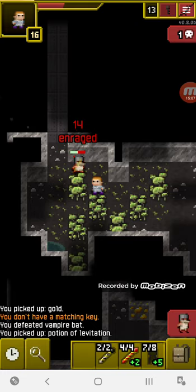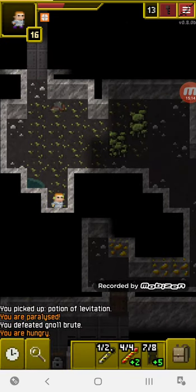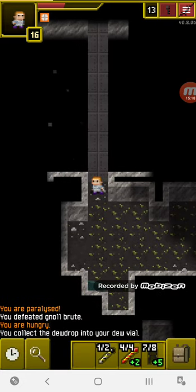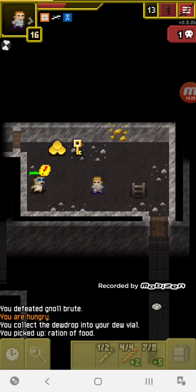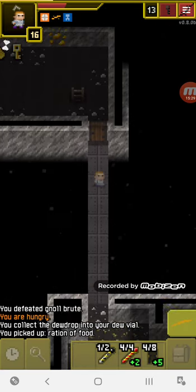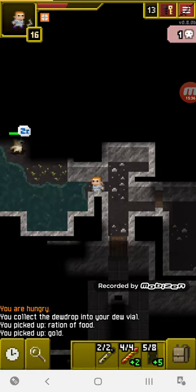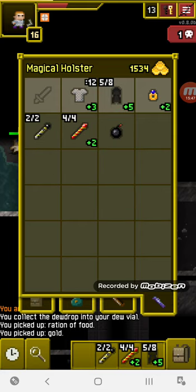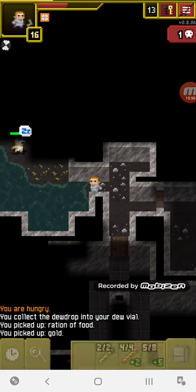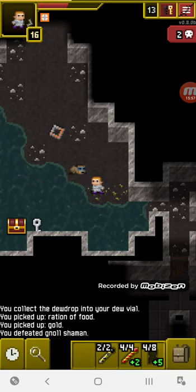How to counter the cave spinner: take them on preferably with magical wands. If you don't have any it's not the end of the world. Go toe to toe with them, and if you get poisoned they're going to run and spit out webs. I recommend wands of blast wave and fire blast. Wand of lightning and the ice wand can work too, though I haven't tested those yet since this is all new content.